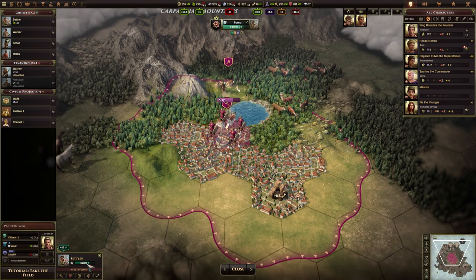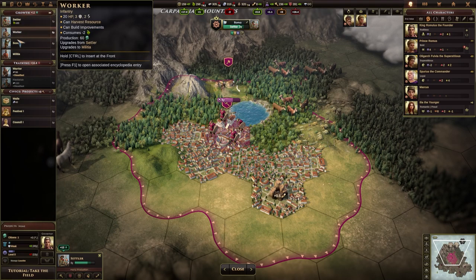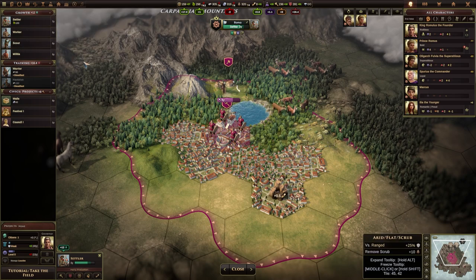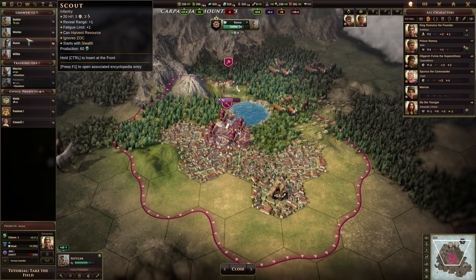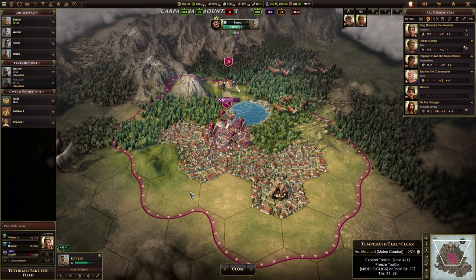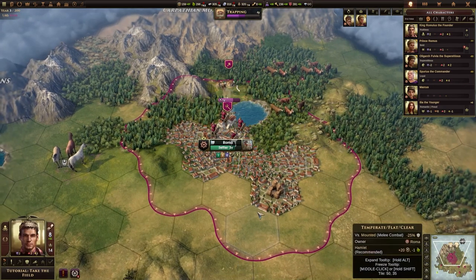We're still working on the settler — we've got 3 more years to go on that. If we click any of the other things on the left-hand side we could add them to the queue. If you hold down Shift and click on one of these, it will jump them to the front of the queue. We're not going to worry too much about that for now.